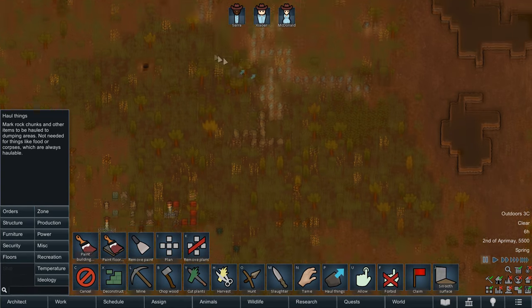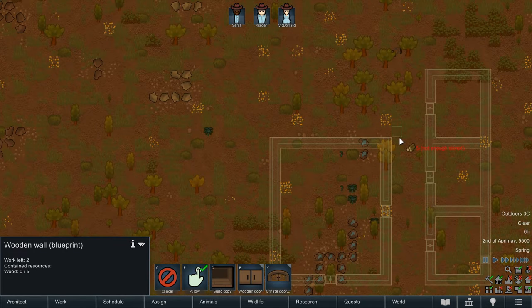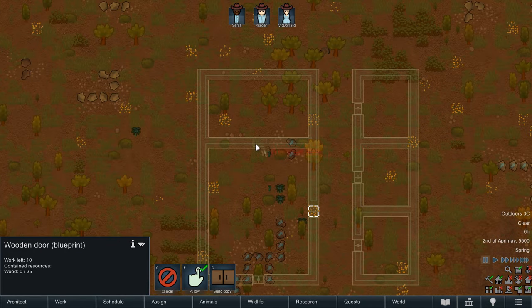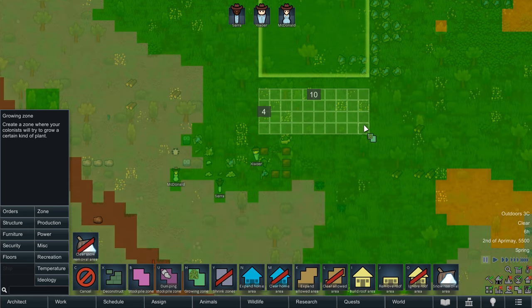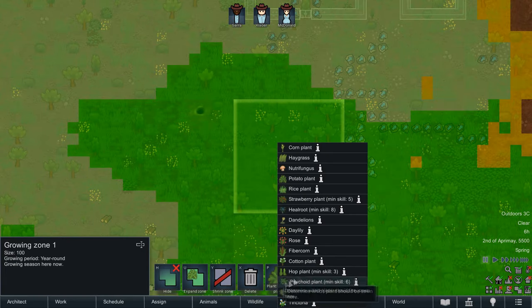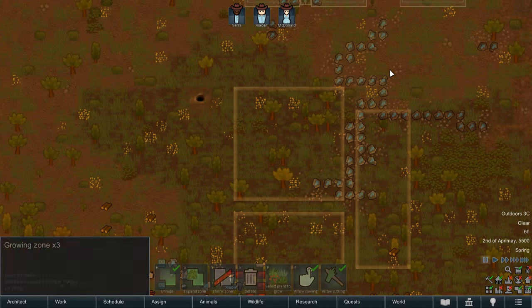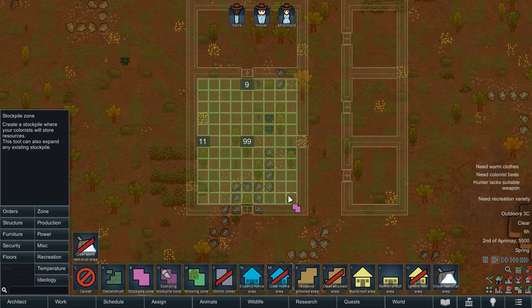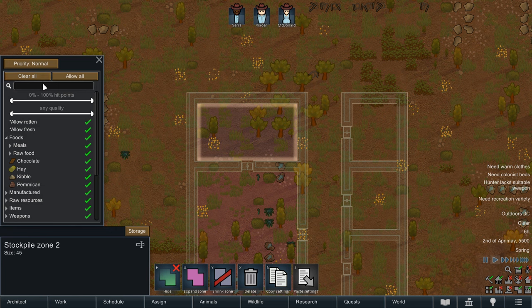Ideology was the second DLC released for RimWorld and includes an extensive new system that allows your pawns to follow a belief system — be it spiritual, political or philosophical. To go with these beliefs, social roles can now be assigned amongst colonists, rituals can be performed, relics can be uncovered, and there are many new buildings and items that allow you to better define your ideology, as well as the introduction of styles, which change the appearance of pre-existing items to better match the theme of your settlement.